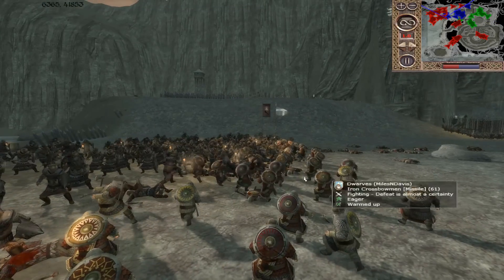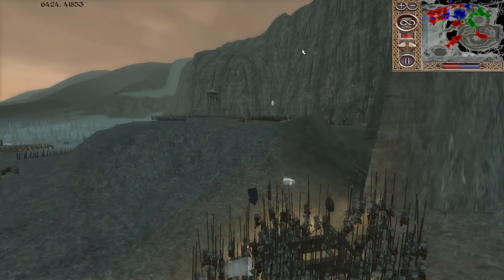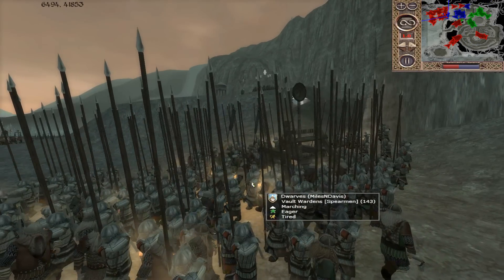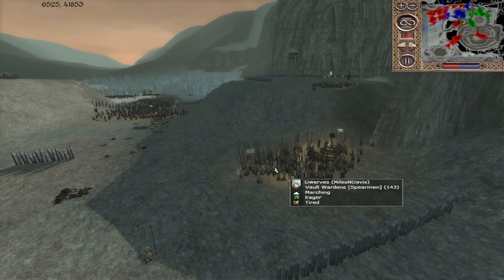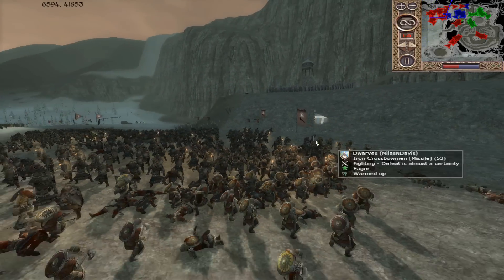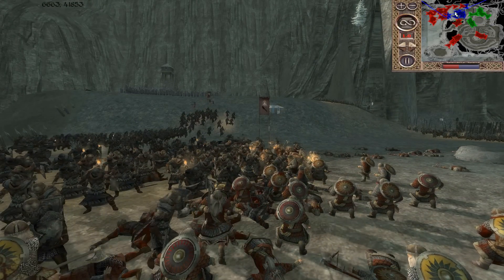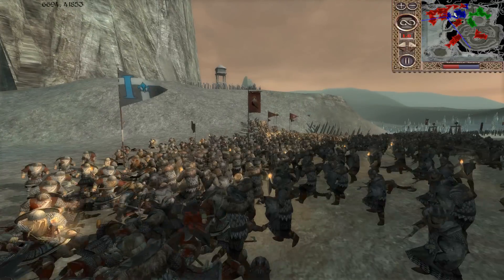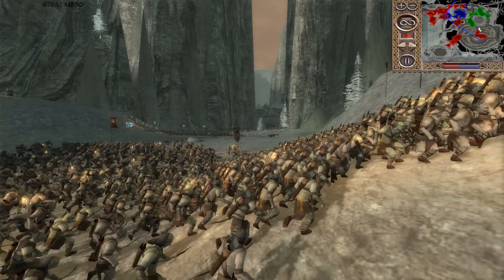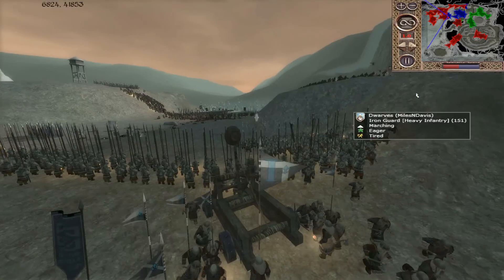Moving back to the front line — we do have some crossbows actually holding back the line and some dwarves back in the fight. Miles and Davis is a pretty experienced player, so he might be dealing with pathfinding issues, or maybe he wants to put up a stand here because he sees an opportunity with clumped-up orcs. The orcs are taking advantage of the situation, moving in better positions and moving up their archers to fire down at the defending dwarves.